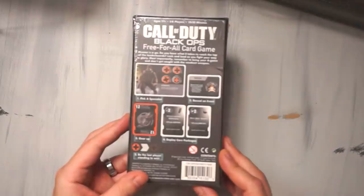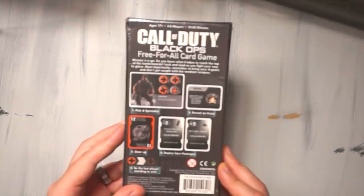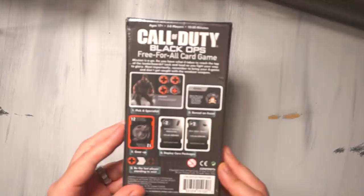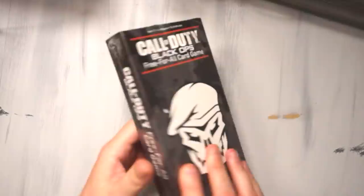It says: "Mission is a go. You have what it takes to reach the top of the leaderboards. Lock and load as you fight your way through glory. Don't forget — don't get caught with the weakest weapon." Kind of curious to see what's actually in here. When did this come out? 2018 — this actually isn't that old. I don't have an official knife or anything, so we're going to open it the way you probably aren't supposed to.